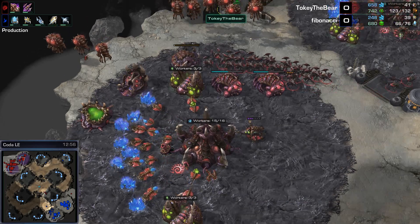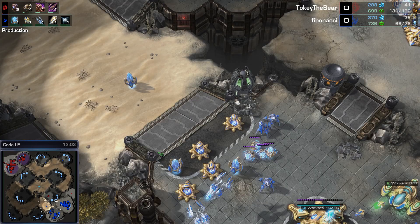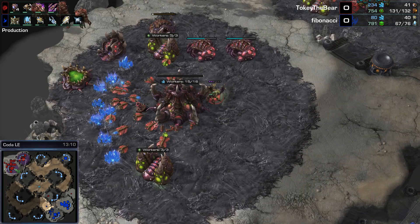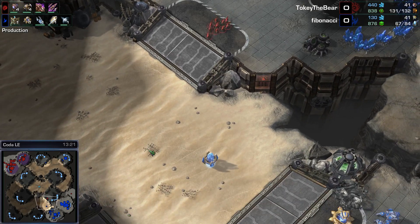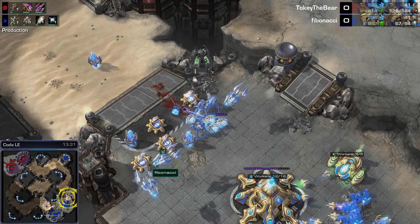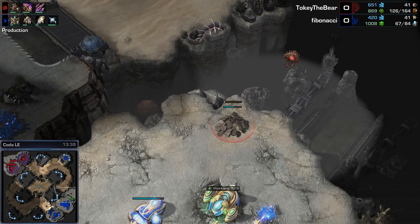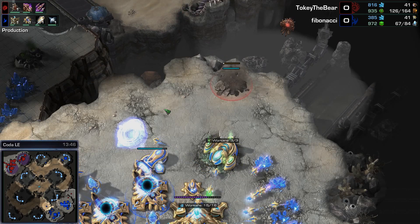He's not getting Roach Speed either. Some slow lings at the front possibly to distract while the Nidus Worm is building — I'm okay with that. Sneaky third — ninja third base by Fibonacci, top right. No real reason for the Zerg player to go over and check that out. Here come the slow lings sacrificing themselves at the front — I don't think they're even on attack move. They all died pretty much instantly to the two cannons, the Stalker, Sentries, and Void Rays. And here comes the Nidus Worm!